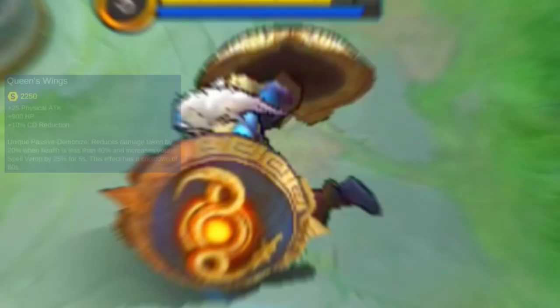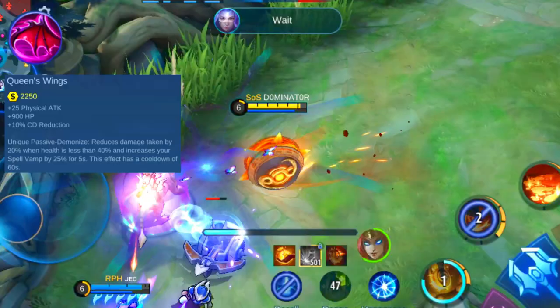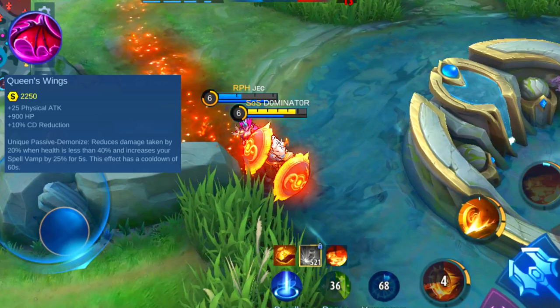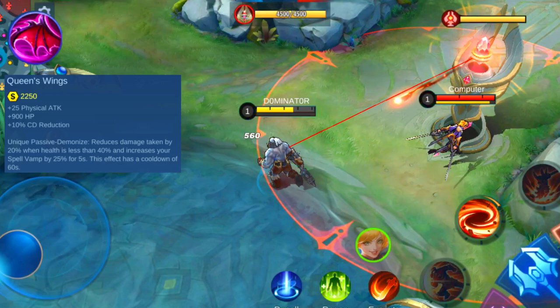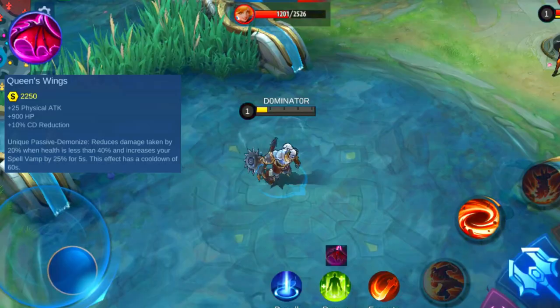The second item is called Queen's Wings, which is a defensive item that also adds some physical attack. The base stats are plus 25 physical attack, plus 900 HP, and plus 10% cooldown reduction. The passive of Queen's Wings will also increase the sustainability of your hero for a few seconds. When your HP drops below 40%, this item will reduce the damage taken by 20% while increasing your spell vamp by 25%. This effect lasts for 5 seconds and has a cooldown of 60 seconds.